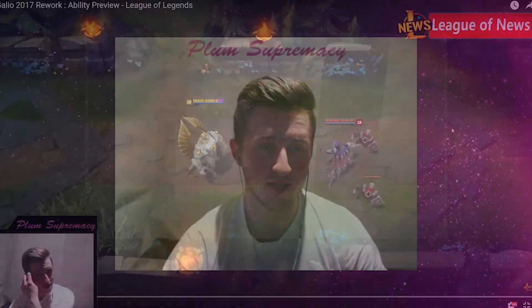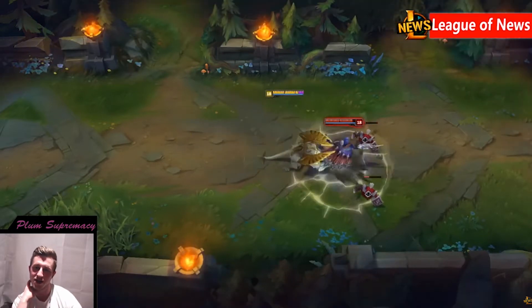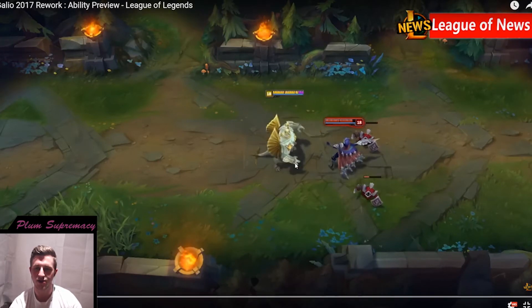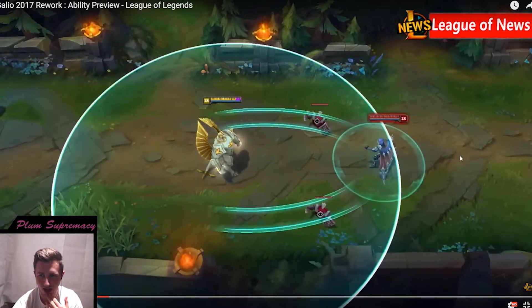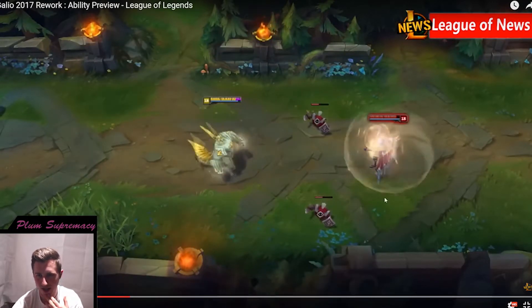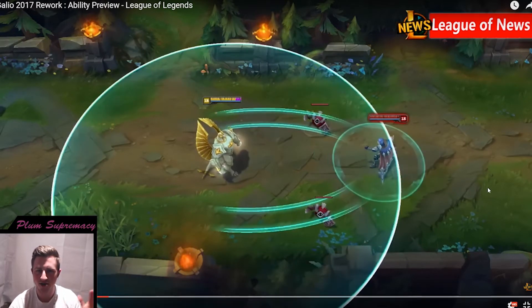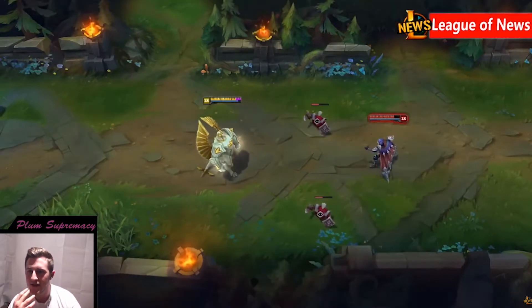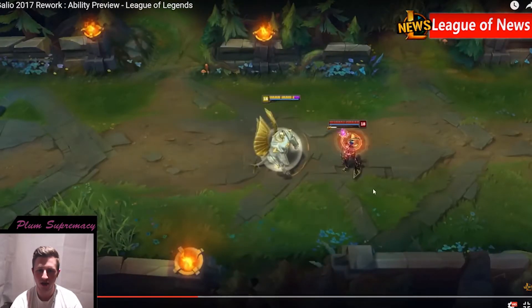So his passive starts glowing — oh that's an AoE auto tag, god he looks so good. You get an AoE auto tag. His Q is like his old Q but it's got a couple of ticks on it — looks like two Diana Q's with a circle impact.